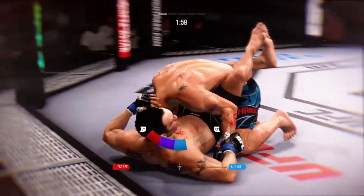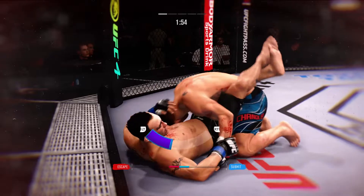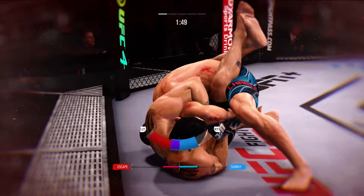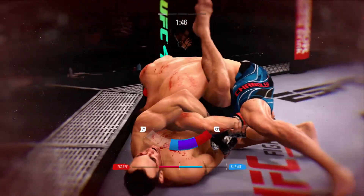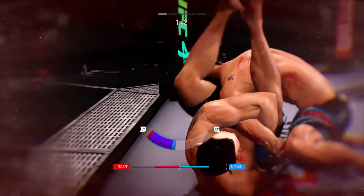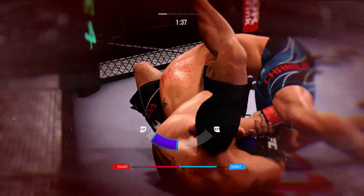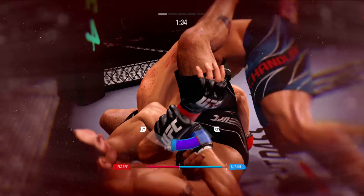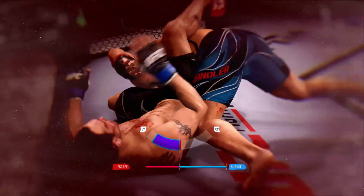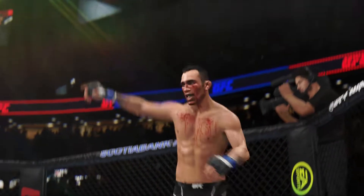Now trying to hip escape — he's just trying to move out of this position off the bottom. The Kimura's not the arm, it's the shoulder pressure that usually makes you tap. He might get a finish here. It's in there deep. He got it! He gets the win by submission, beautifully executed there on the ground.